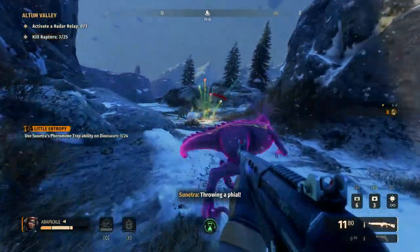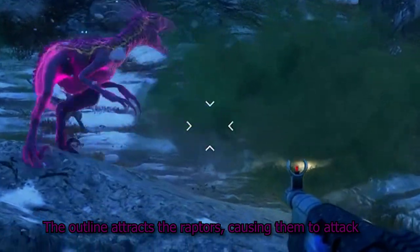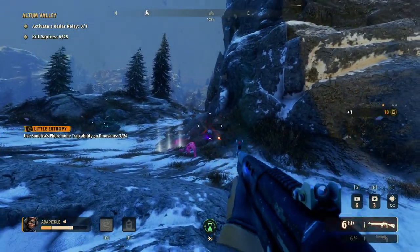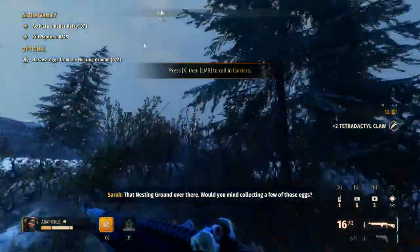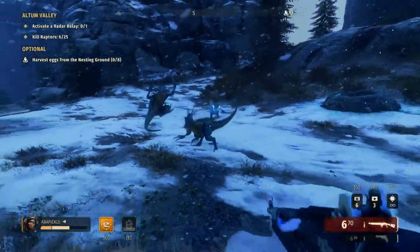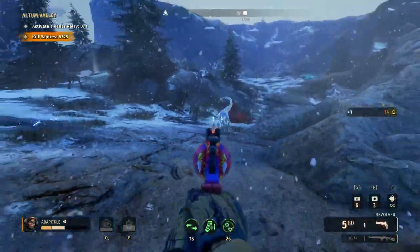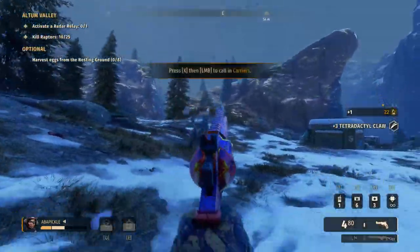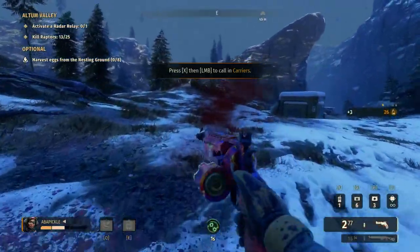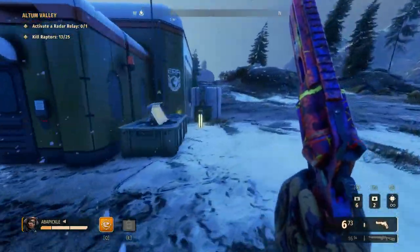Testing the pheromone ability — it seems to track them but didn't do much at first. I might be wrong and need to test it again. She also has the same warning system that Amir has where you can sense danger right before it hits, which is really helpful. Operators definitely need that because they are wet napkins — a stiff breeze will knock them down.